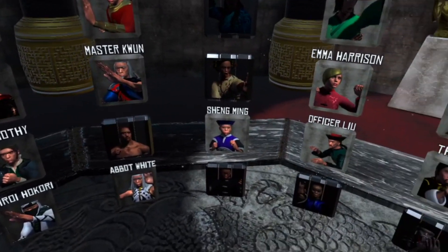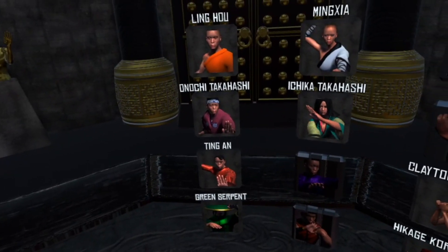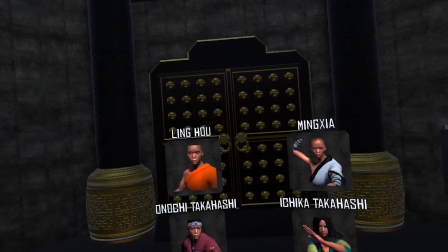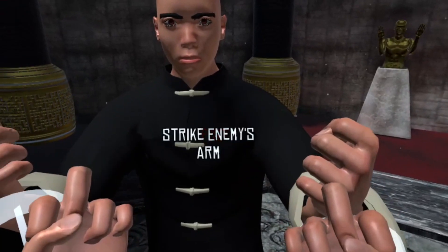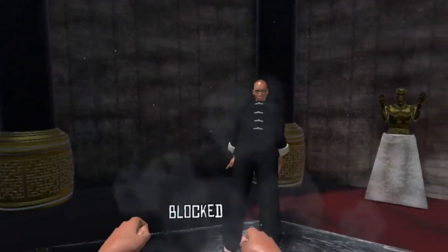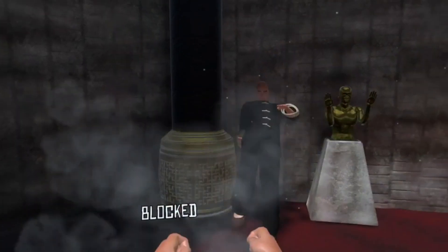They have special moves that you can use, and those moves take a big chunk of health off of the opponent you're fighting against. In order to start the special move, you have to press a button and then put your hand in a certain position in order to actually activate it.